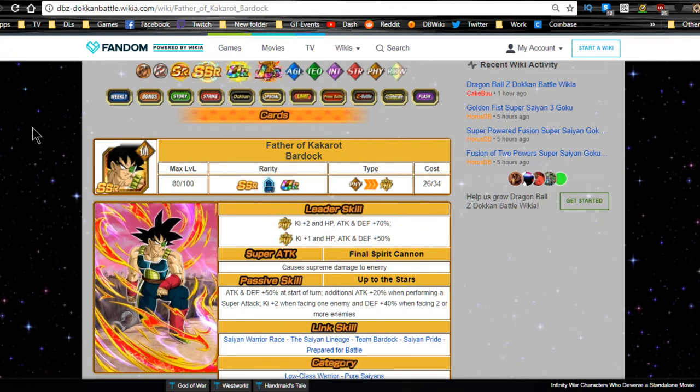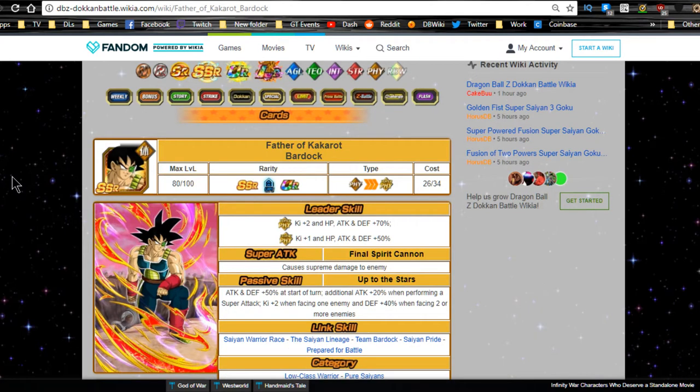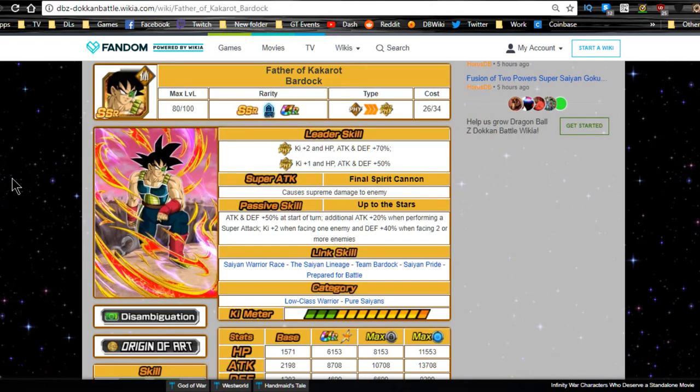Hey guys, today we're going to be doing the full team building guide for LR Bardock, Father of Kakarot. This is going to be the SR, TUR, and LR overview with all their information — team building guide, best linking buddies for pure Saiyans, low class warrior race, and monophysical.